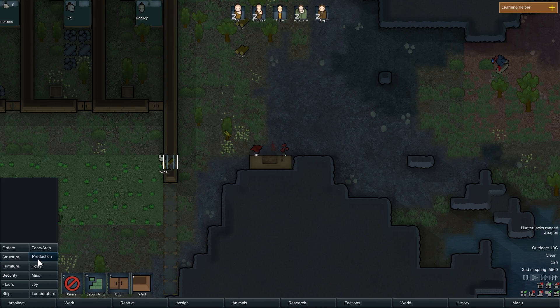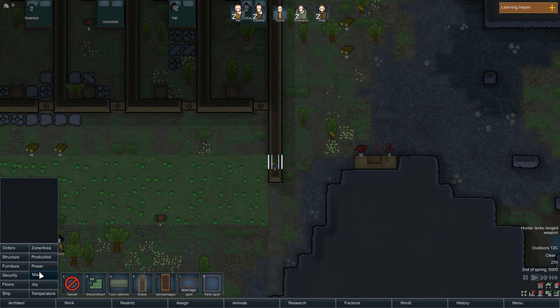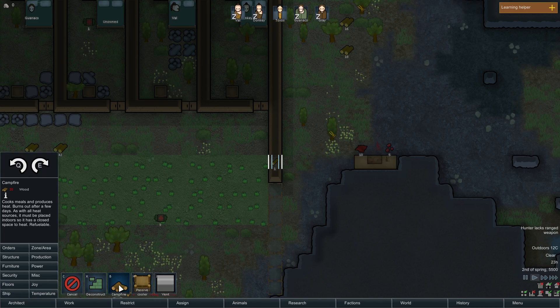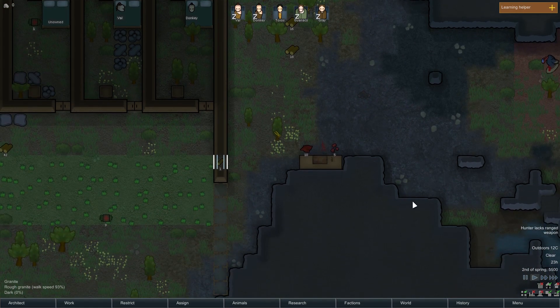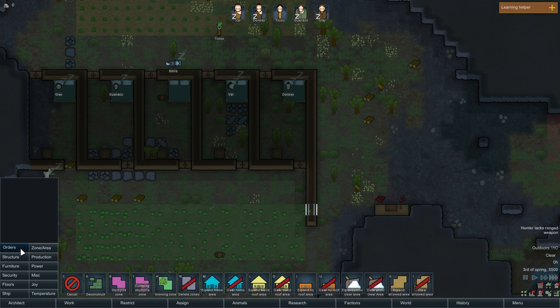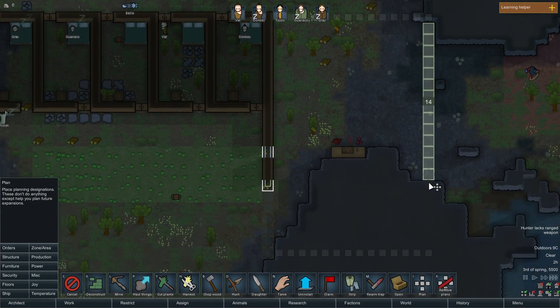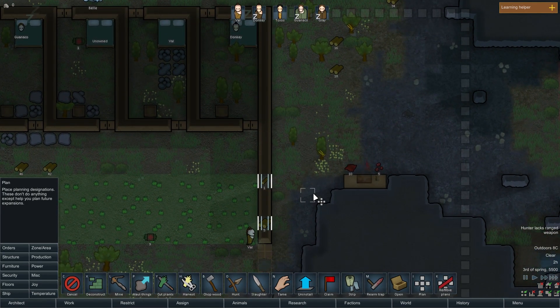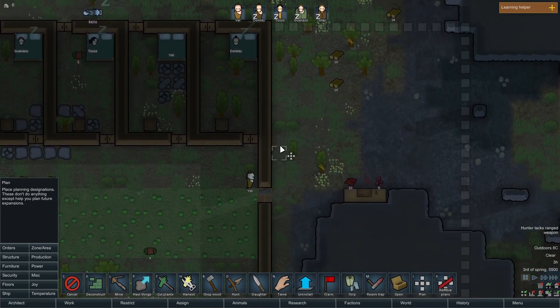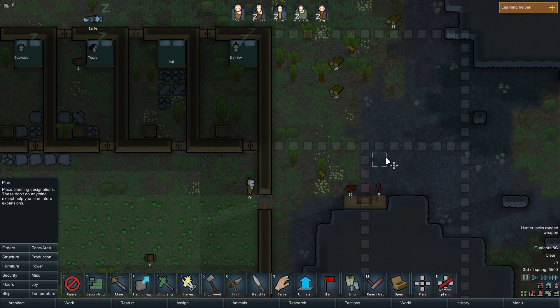I'm definitely going to mine that out at some point but for now let's put in a fueled stove. I don't have enough resources for that — maybe we just need to put in a campfire instead. Let's let the day progress and let them carry on. We're going to do some planning because it gives us a chance to do something while everyone else is having a sleep. The room itself will eventually be about this big.